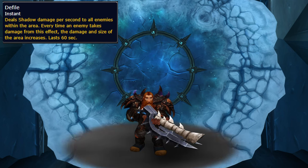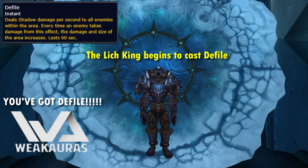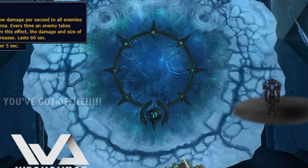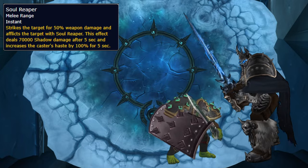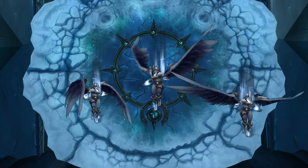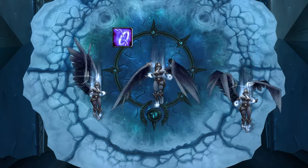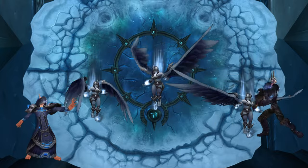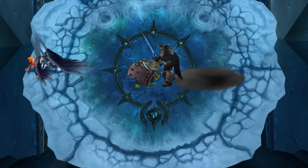Defile puts shit on the floor under a random player that grows if you stand in it, so don't. You get a couple of seconds before it goes off, so if you do get it, try to get the fuck out of the group. For tanks, Soul Reaper is a hit of tank damage with a delayed second hit and increases the boss's haste, so swap on every cast. He also summons three Valkyr that pick up random people and try to yeet them off the closest edge, so use slows and stuns to stop them while you nuke them down. Tanks try to keep the boss in the middle of the platform so the raid has longer to kill them, but do watch out for Defile.